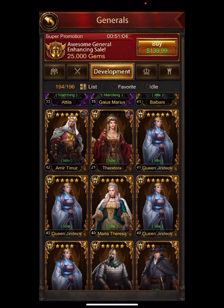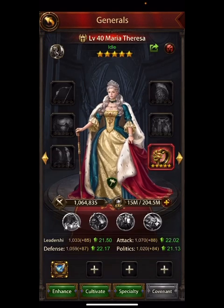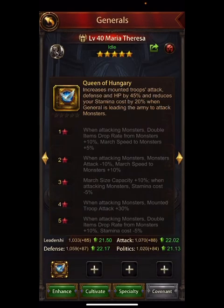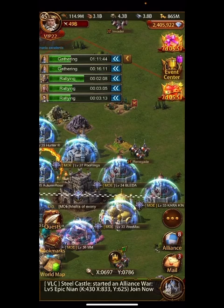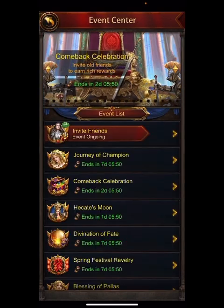Nathaniel Green is 25 percent, but the thing with Maria Theresa is you can enhance her without blood of aries - you can use just fragments. So if you got a couple of them, you get more double marches, double speed, double drop, march speed, and more stamina reduction. Anyways, let's get back to the event - these items don't disappear.